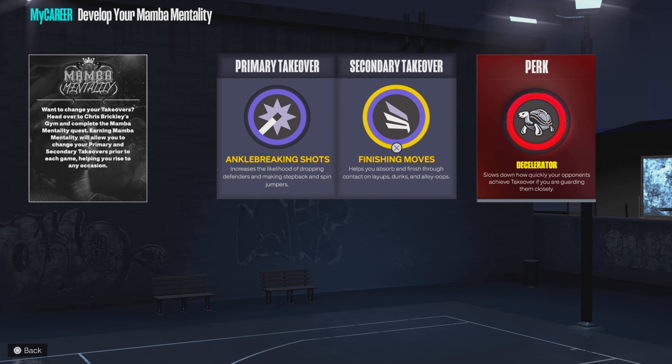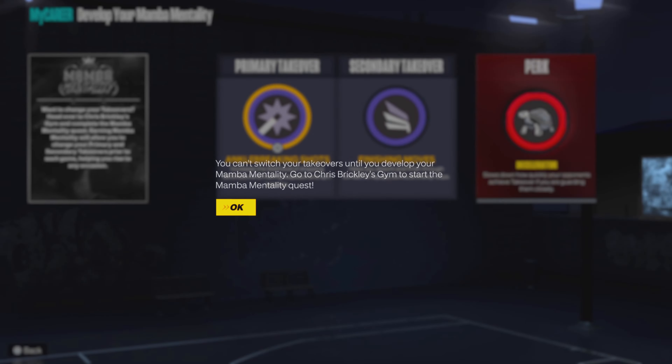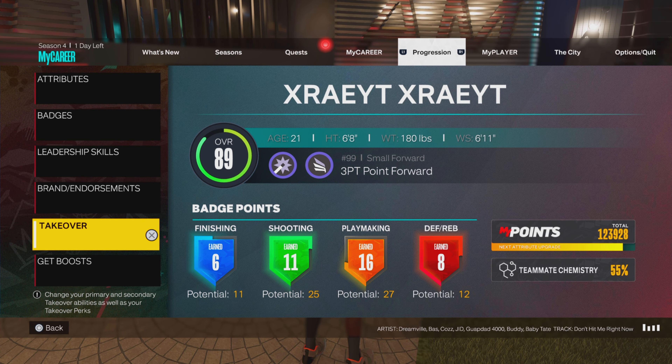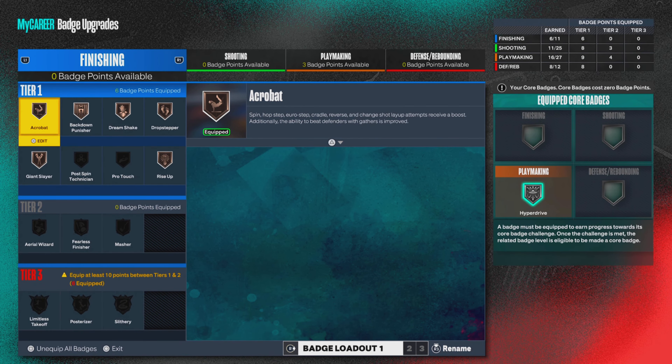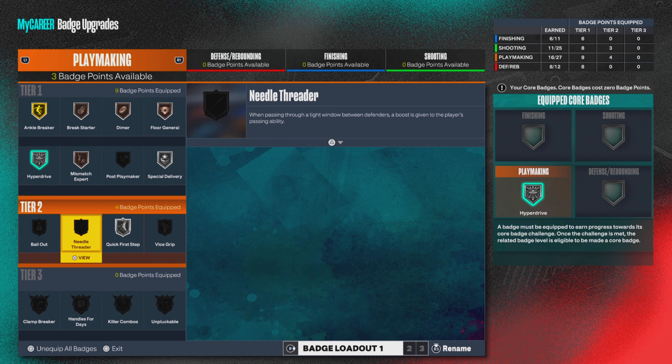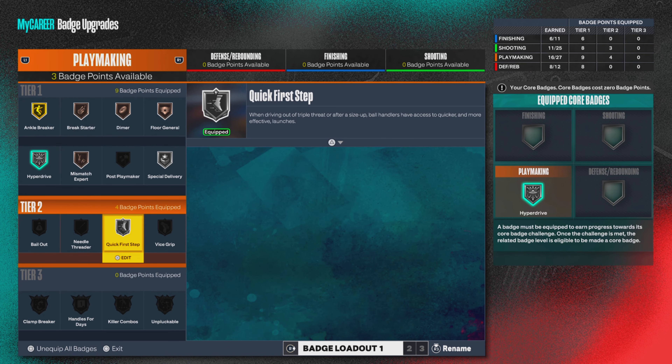I didn't finish the mamba mentality, but you get sharp and playmaking as well. I'll let you know about the other takeovers, but I'm pretty sure it's those four. The badge count is 11 finishing, 25 shooting, 27 playmaking, and 12 defensive badges. All around, it's decent and can hold its own weight.